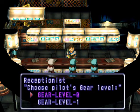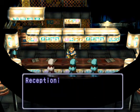Now with this we can choose between Gear Level 0, which is easy, and Gear Level 1, which is normal. In special mode 2, we can actually go to Gear Level 2, which is hard. The difference between each gear level is obviously they're easier, but you get more points depending on which level you pick. So let's pick normal.